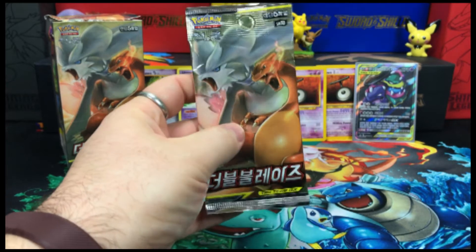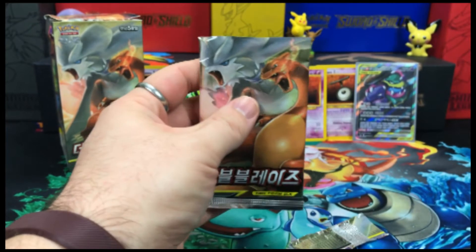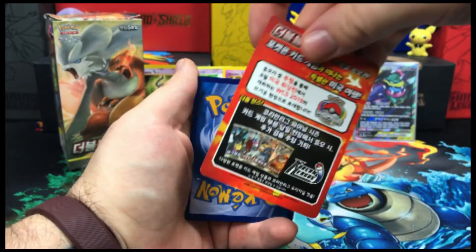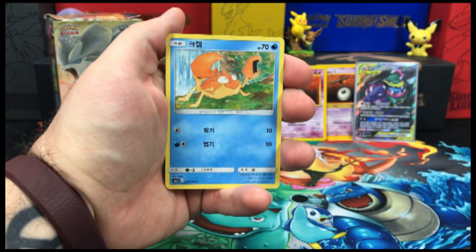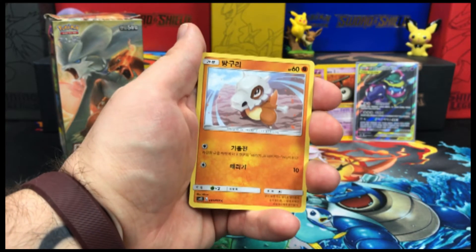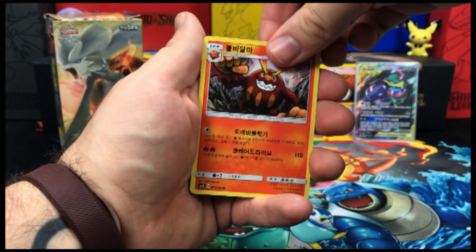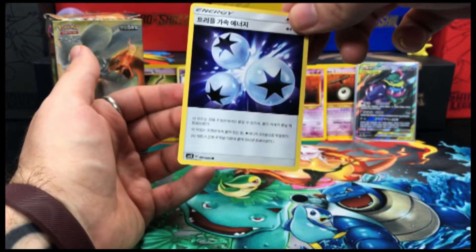Alright guys, smash that like button for some last pack luck here. See if we can't pull out another holo, maybe another GX, maybe a full art, a hyper rare, something exciting like that. We're going to start this one off with a Crabby. We have Litten, Cubone, Darmanitan — is that Stephanie? — and on the end here, Triple Acceleration Energy.